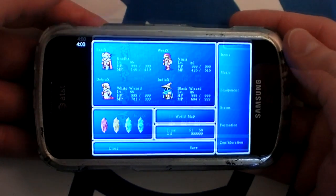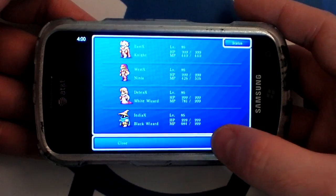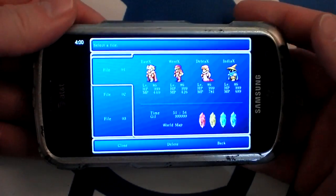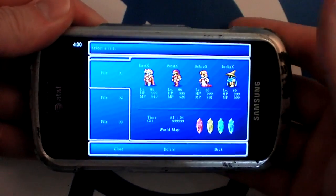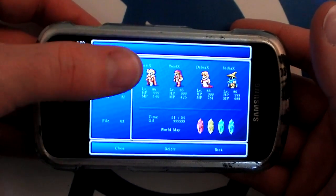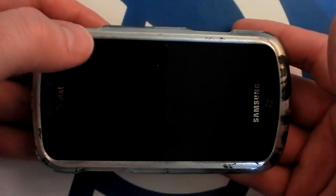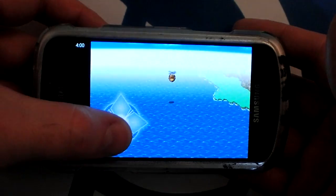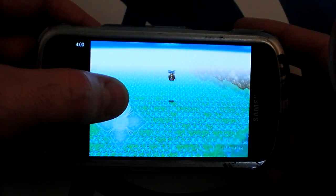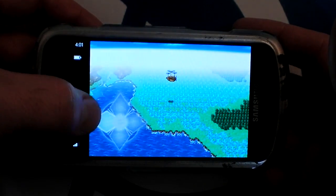We can also view our character's stats — he's doing alright. From here you can save the game. You can save it almost any time, except in certain dungeons, and you have three different save files to use at any given time. Additionally, if you back out or press the home button on the phone, you will create a temporary save — but that save is deleted if you load up a different save.